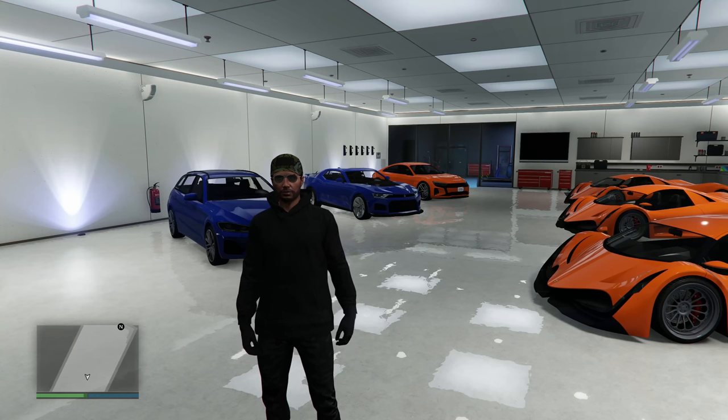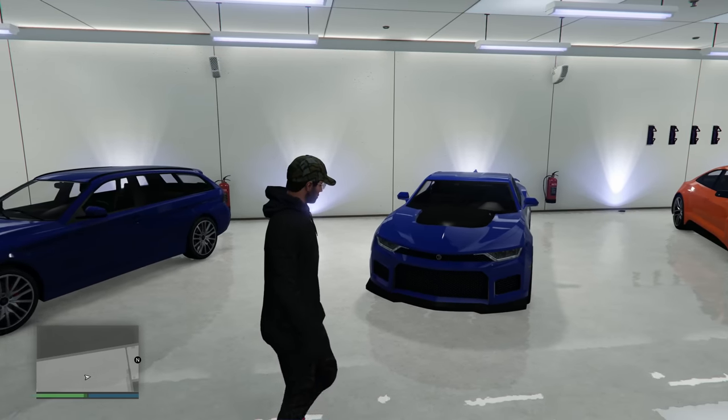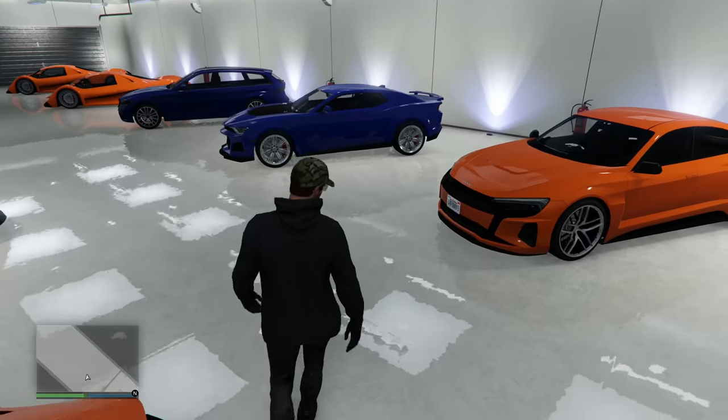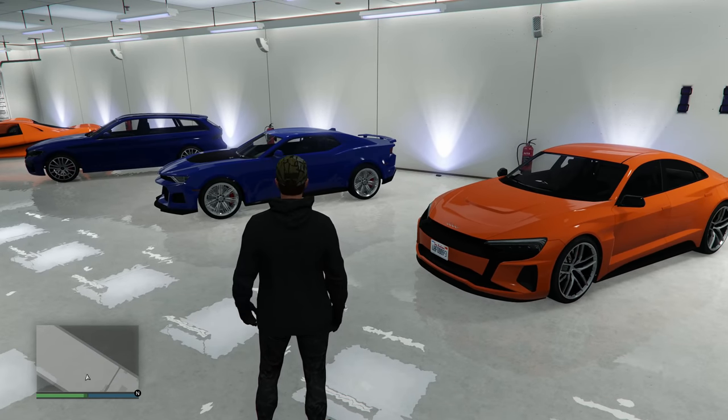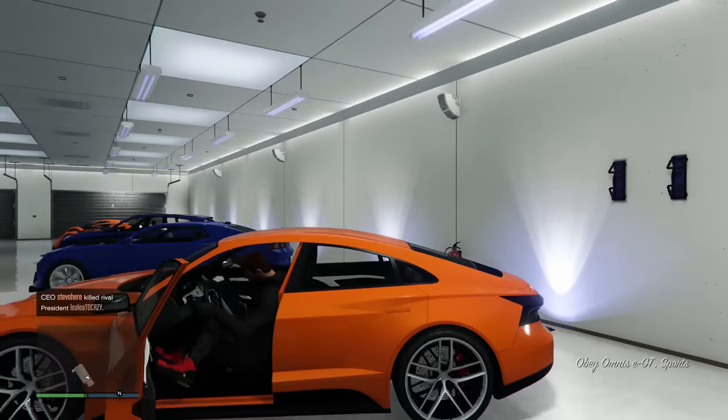Today we're doing another top three custom builds in GTA Online. We're going to be upgrading some of the new DLC cars: the Ubermacht Reinhardt, the Vigero ZX, and the Omnis EGT. Three absolutely beautiful vehicles. We're going to start off with the EGT, so let's hop in it and head on over to the custom shop.